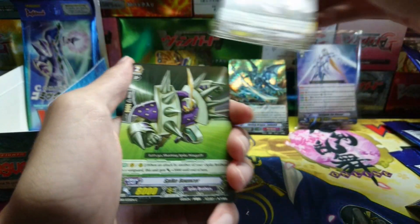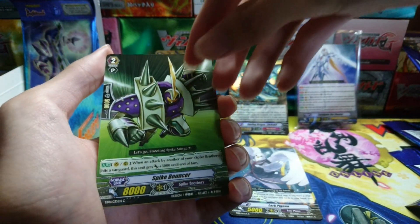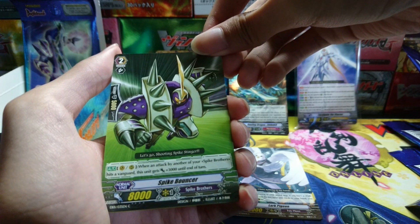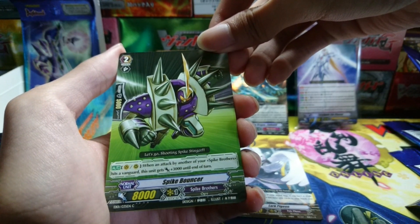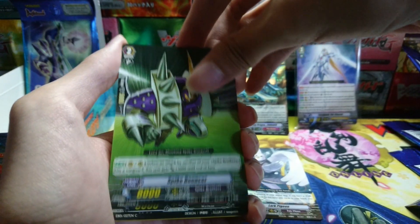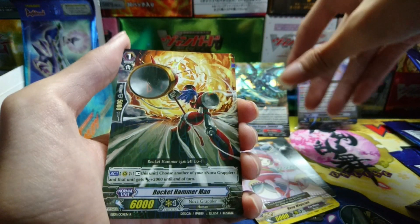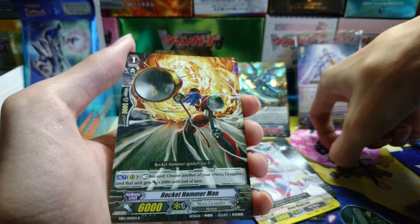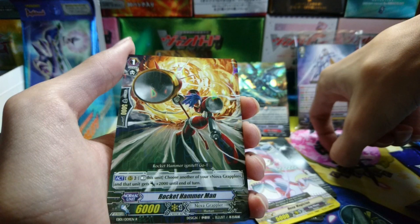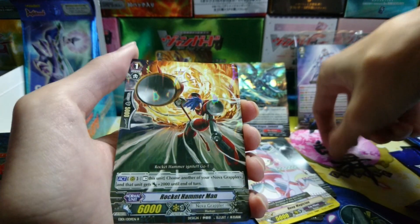Luck Pigeon, Spike Bouncer for Spike Brothers — when another Spike Brothers attack hits the Vanguard it gets 3k — seems okay. Level Raster, Hook Magician, and Rocket Hammer Man from Nova Grappler — rest ability, choose another of your Nova Grapplers and it gets 2k. It's all right.